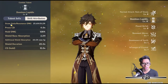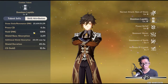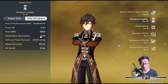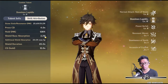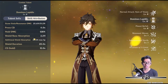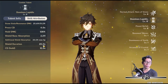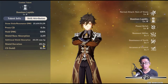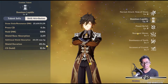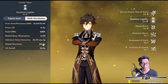So Stone Stele resonant damage 25.51%, press cooldown four seconds. The hold damage is 128%. Shield base absorption 2,311 — this is base absorption. Additional shield absorption is 20.5% of your max HP. His talents are all at level 8. Shield duration is 20 seconds, and cooldown is less than the duration of the actual shield. So basically you can combo shield and Steel Eye, which is pretty interesting — and that's a long shield, 20 seconds.